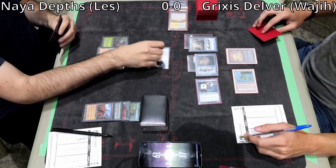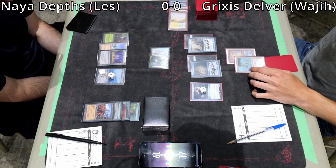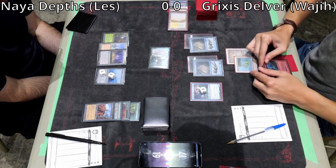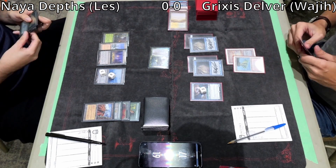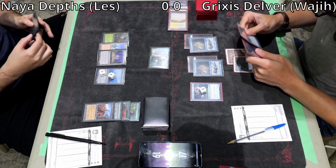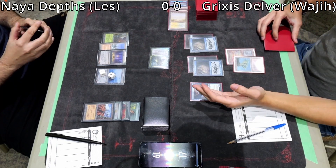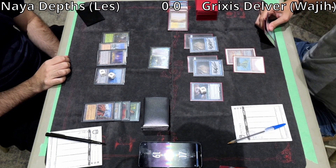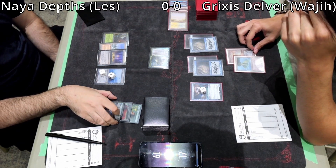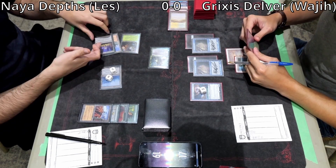They need to update the life totals — Les attacked with Knight of the Reliquary, so Les should be at 11, Wajji at 13. Wajji reveals a bolt to flip the Delver and draws the bolt — that's 12 points of damage in Wajji's hand. However, Les can make a Marit Lage: a flying 20-20 indestructible. Wajji is considering the passive play, just blocking. Les makes Marit Lage at end of turn.